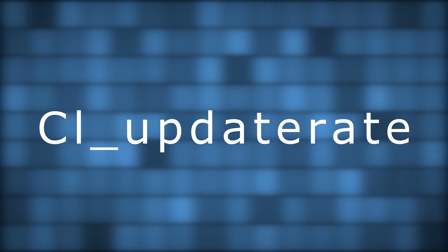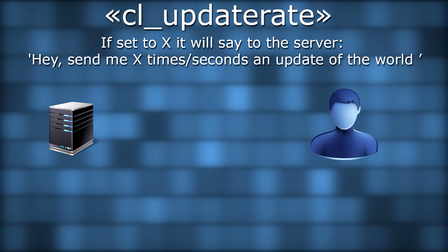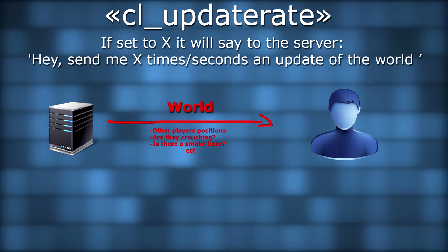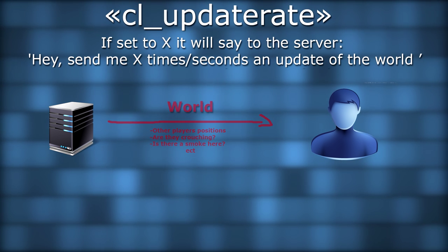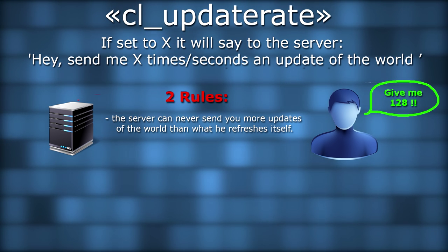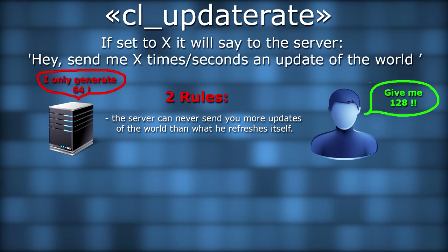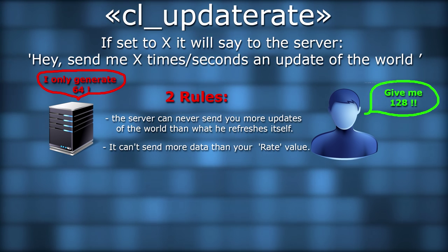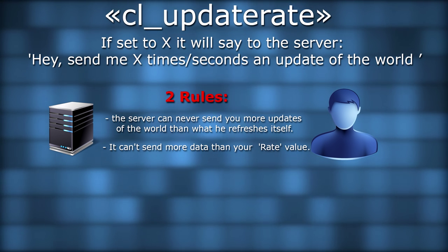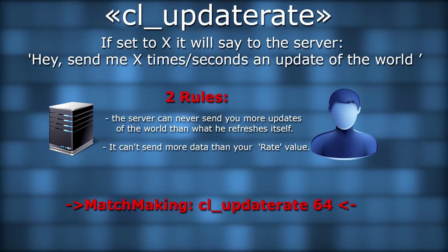Let's talk about cl_updaterate. If set to X, it will say to the server: 'Hey, send me X times per second an update of the world,' which is basically what the server knows, such as player positions, whether they are crouching or not, standing still, etc. There are two rules to know. First, the server can never send you more updates than what it refreshes itself — it can't send you 128 updates per second if it only simulates 64. And second, it cannot send you more data than your rate value. The best thing to do is to stick cl_updaterate to the tick rate of the server you are playing on. On matchmaking, use cl_updaterate 64.